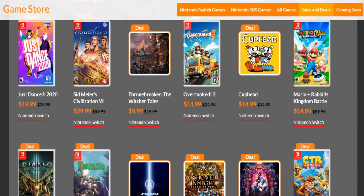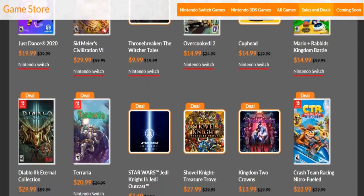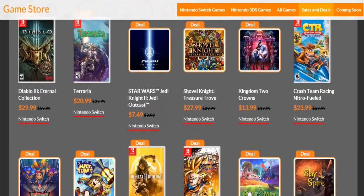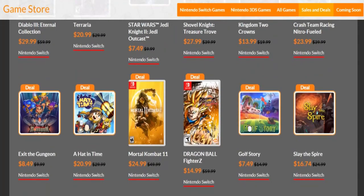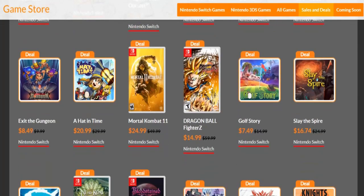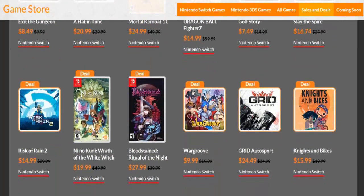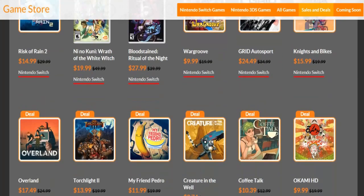Cuphead is $14.99 — that's a recommended buy. Same with Mario Rabbids at $14.99 — yes please, buy that game. I bought it on Mario Day for the same price but I got a physical copy. Dragon Ball FighterZ is $14.99 — recommend buying that. Golf Story for $7.49 — yes please, I do recommend buying that as well. Very fun to play with friends and family.